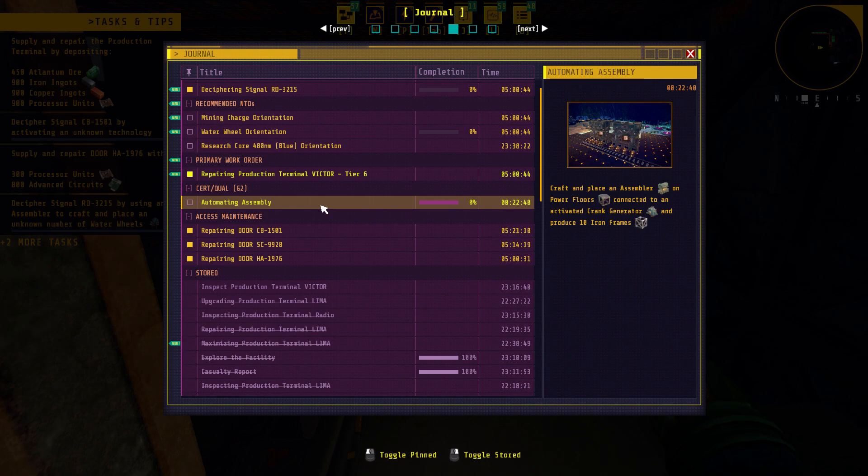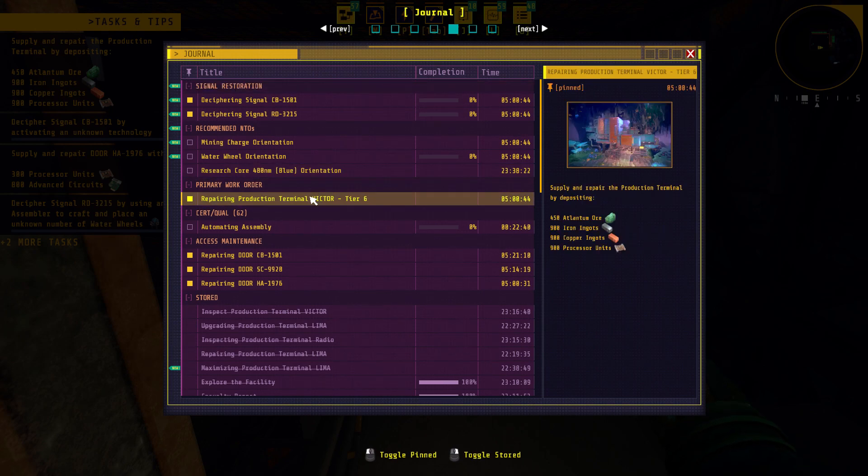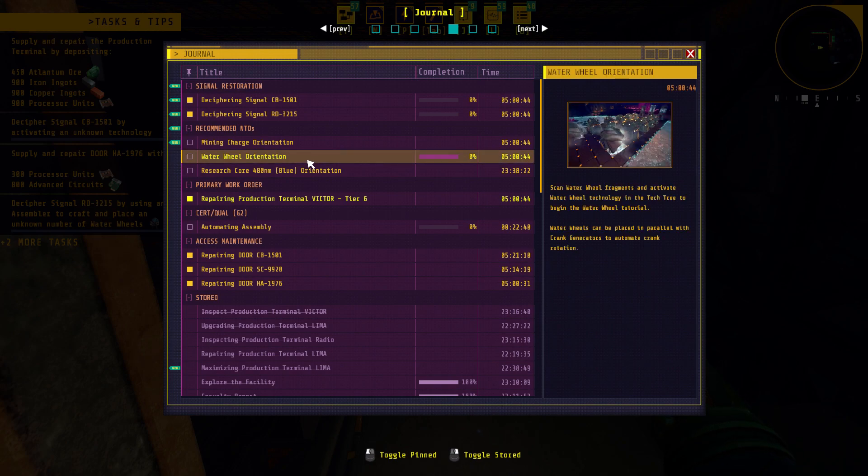We can make 10 iron frames. I don't know where the altrium ore is yet. Water wheel orientation - this is the one I really want. Water wheel fragments: activate the tech tree to begin water wheel tutorial. Water wheels can be placed. Do we just not have this unlocked on the tech tree?